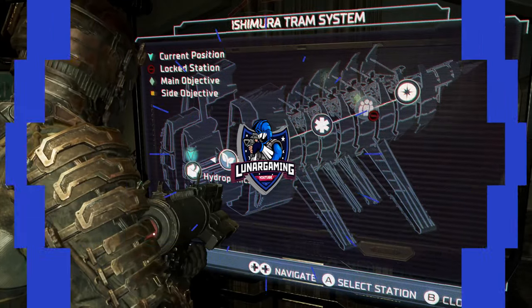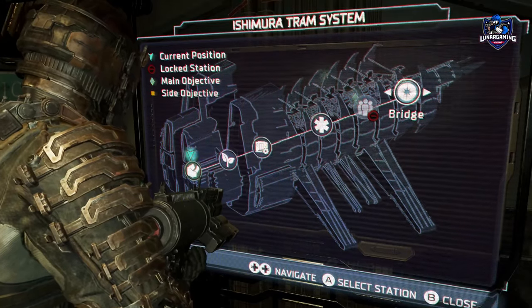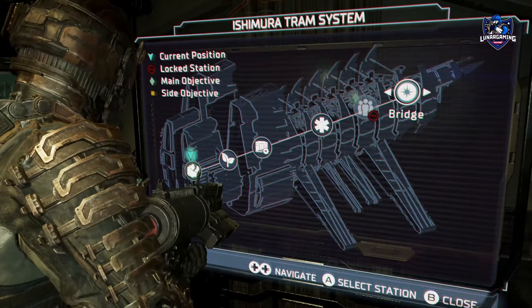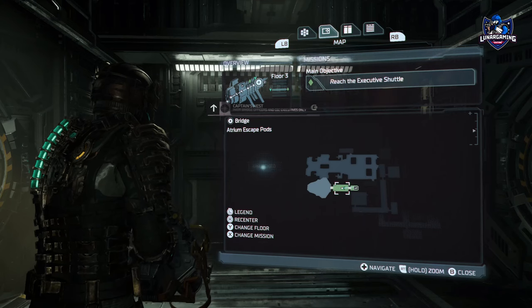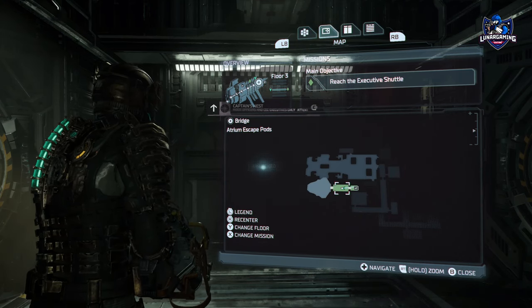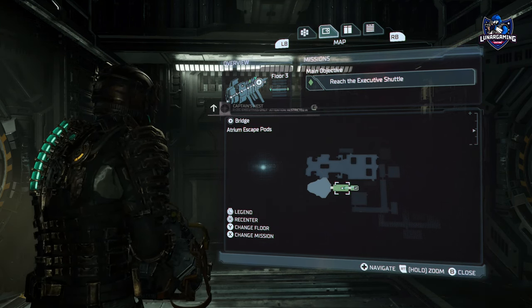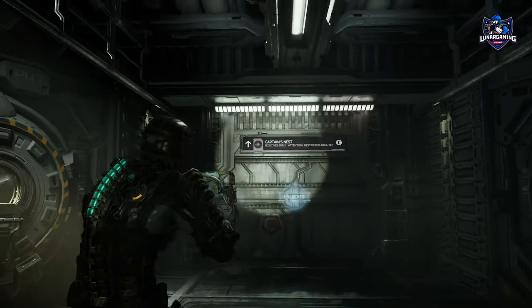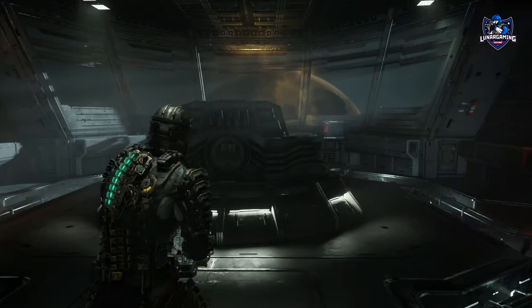Hey guys, Len here and welcome to this guide for the Dead Space remake. In this one I'm showing you how to get all seven of the crew rigs needed to unlock the Master Security Override. This will not only unlock an achievement and trophy for you, but is also needed to unlock a bunch of the game's weapons and suit upgrades because they are behind the override locked doors. I will show you how to get all of them and craft the override. So let's begin.